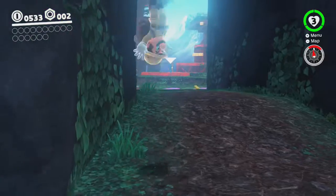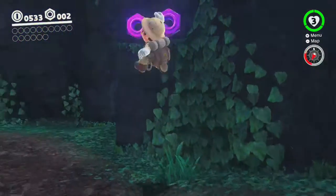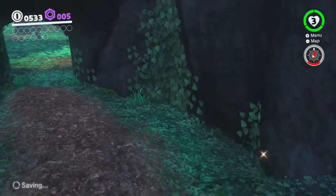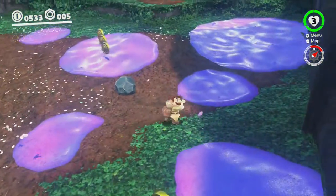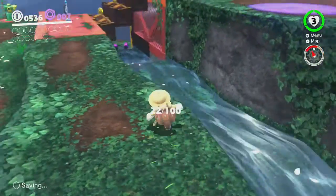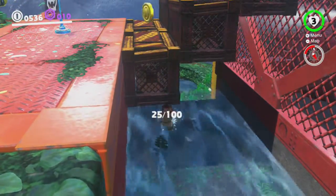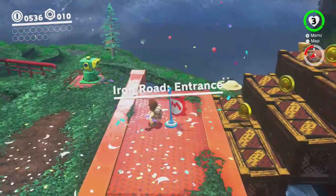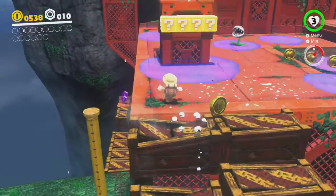Come on, give me those purple coins. Yes! Alright, we're not going to do too much more dilly-dallying — we've done a lot of that. So just throw Cappy at this poison and it'll heal and clear it out for you, which is kind of nice. Let's get that — more purple coins.